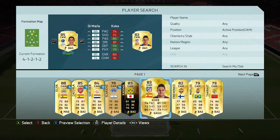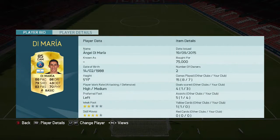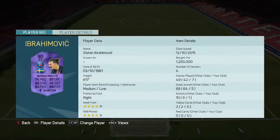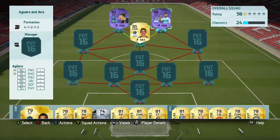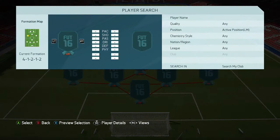In CAM we've got Di Maria — a perfect player to use because he's got that Argentinian link to Agüero, and he's got the club link to Ibra, at around 75k. When I bought Ibra he was 1.25 million, and Agüero was 900k. So this team will probably cost you about 2.2 to 2.4 million. If you just get their normal cards, it probably comes to around a million.